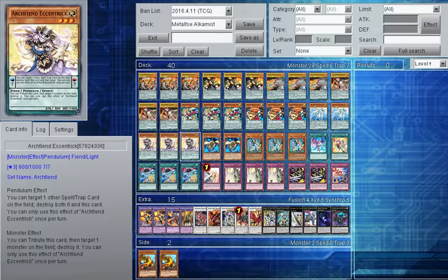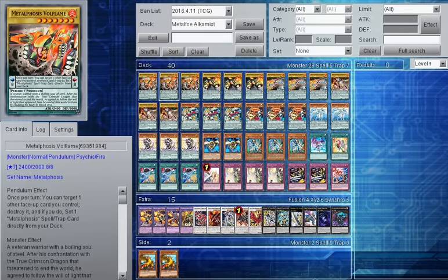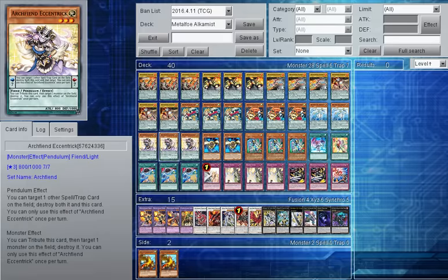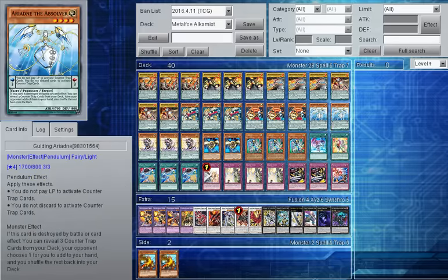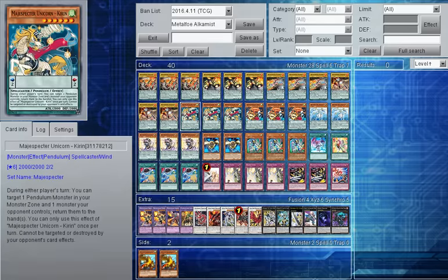I've got a lot of lower scales — basically 6 to 6, plus 3 on this, plus 3 on this, plus 2. So I've got more low scales than high scales, meaning Eccentric Archfiend needs to be at 3. It can add the Monarch field spell, or Storm Strikes, which is good against Demise. It's a scale 7, so we can pair it with Unicorn. I dropped Apex Avion because I crunched Eccentric Archfiend, so it was more bricky than anything — although it's a brilliant card, I'd probably side it in.